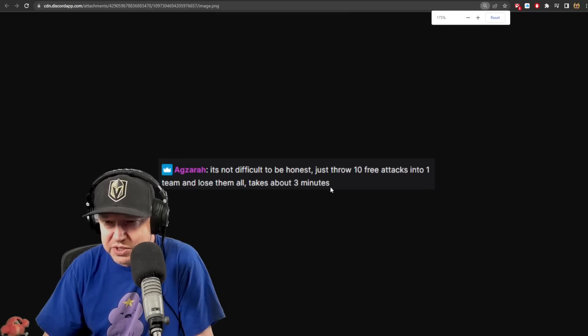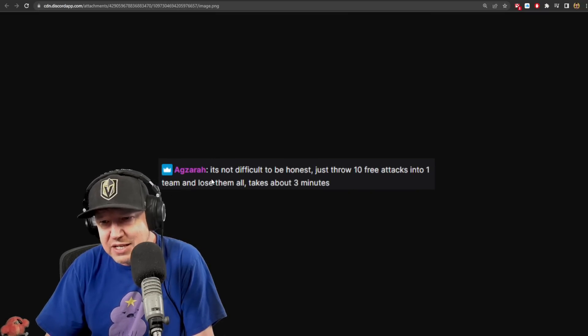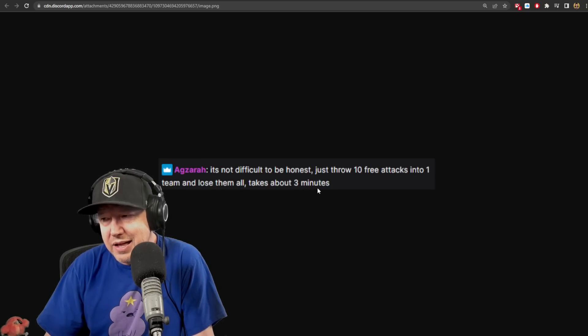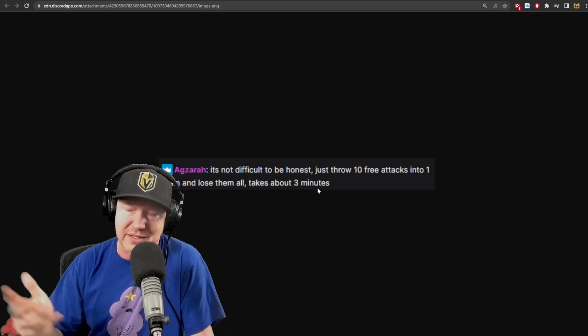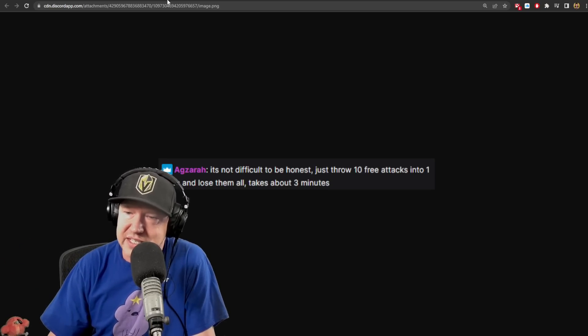There is a workaround - just throw 10 free attacks into one team and lose them all, takes about three minutes. If you just throw your minions in against a Gamma team and do that 10 times quickly, it'll at least help out for the event.